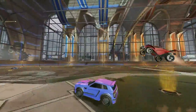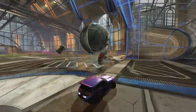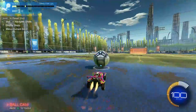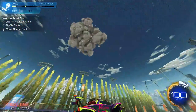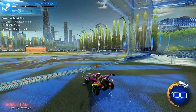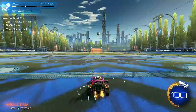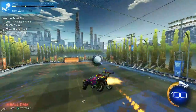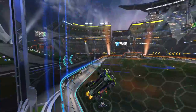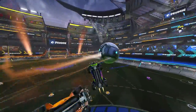A backboard read in Gold or Platinum is going to look a lot different to a backboard read in Champion or Grand Champion. For lower ranked players, you're likely not going to see many double taps — backboard reads are going to be watching your opponent shoot the ball into your backboard and then either wait to take possession or clear it down the field. For higher ranked players, it's going to be predicting what your opponents are trying to do before they get the chance to set up a shot, sometimes even having a dedicated player on the backboard to read any incoming shot.